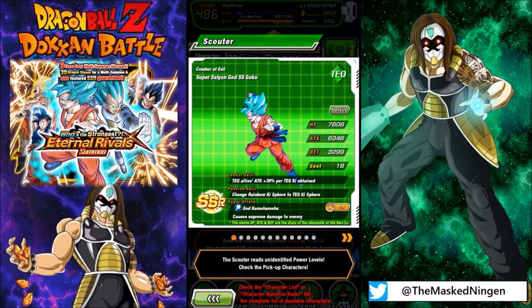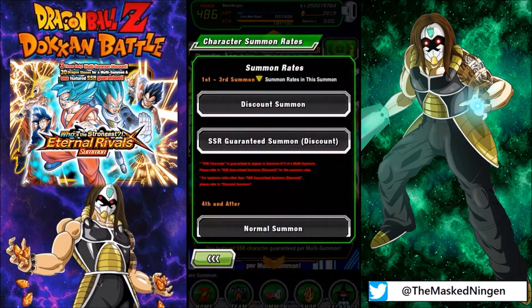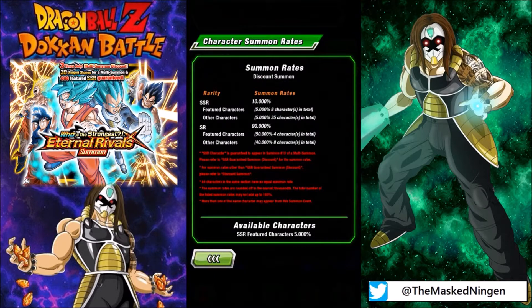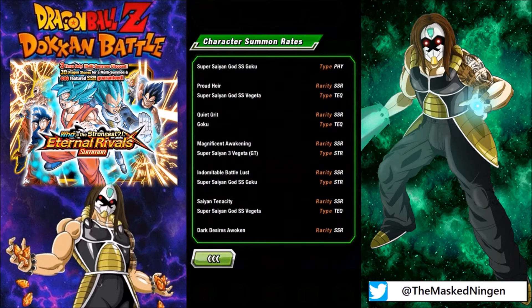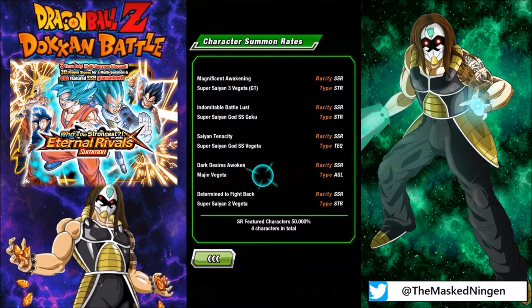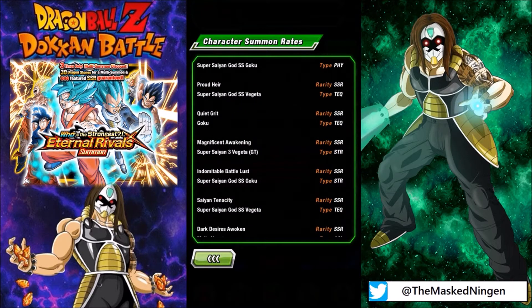Why are we summoning on this banner? We always like to do the discounted multi-summons on the support banners because the LRs are always in these banners. Whilst their rates are not the best, you can't get the LRs if you don't summon on banners that they're on. The only units available on this banner are Gokus and Vegetas, and the two LRs in the banner are LR Marching Vegeta and LR Super Saiyan 3 Goku.